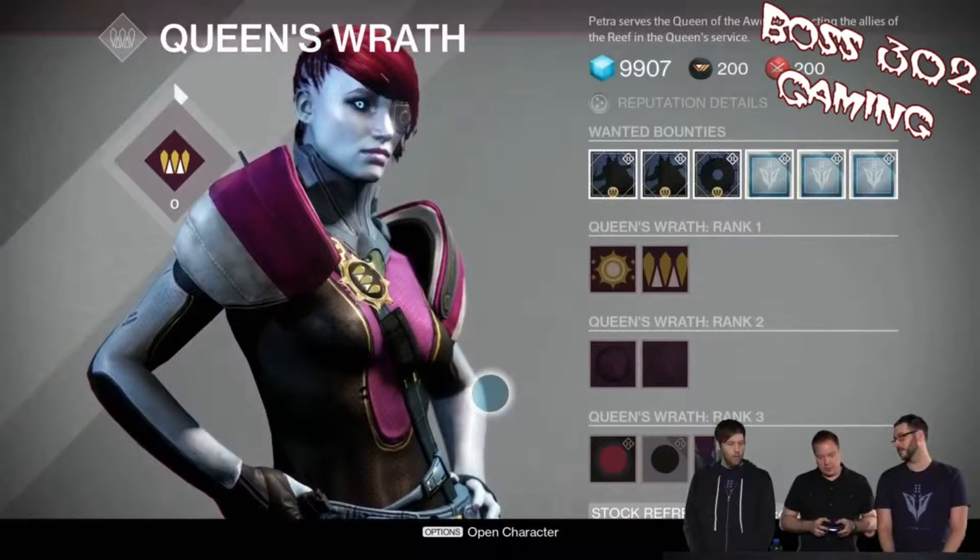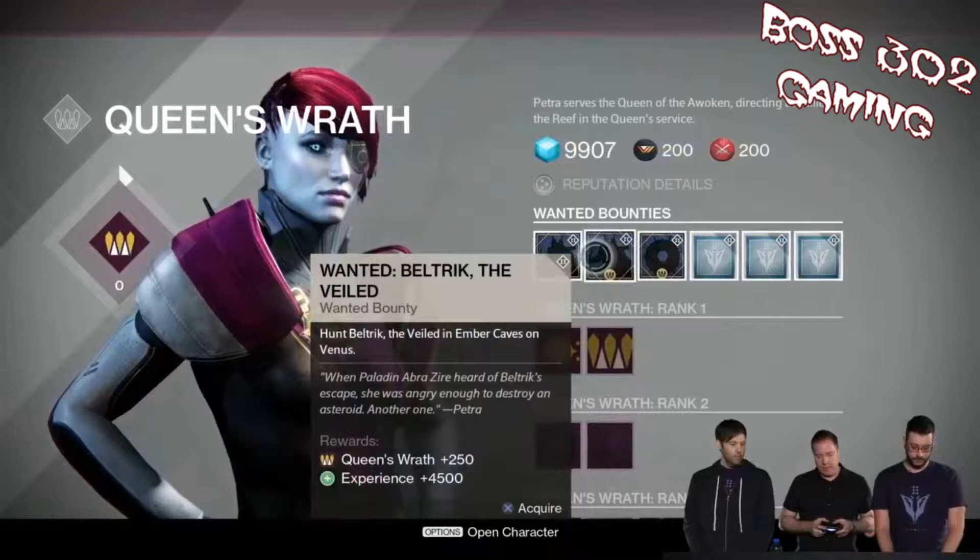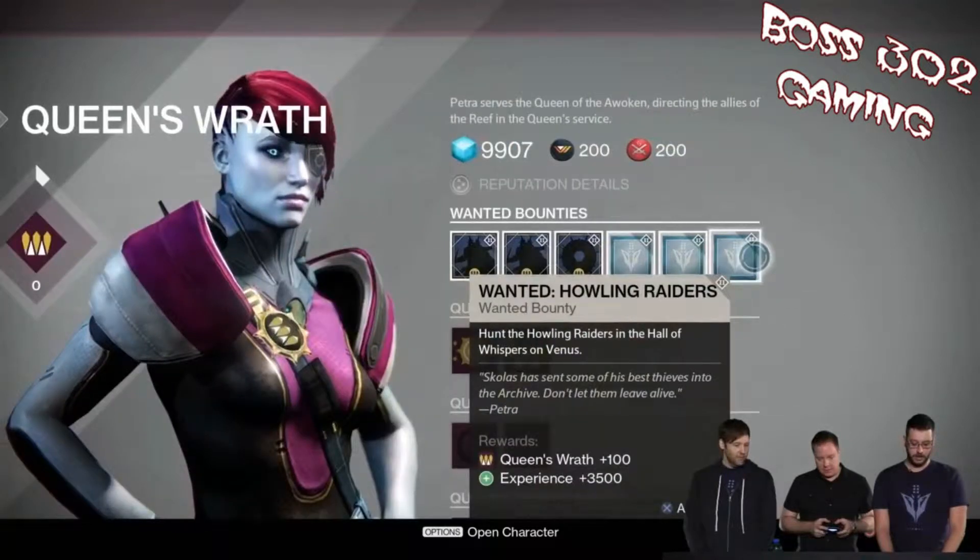The Queen's Wrath is going to be our new vendor — pretty much like Eris Morn. We're going to get all of our bounties from her, and we'll be able to unlock the Queen's Wrath shaders and emblems for those people that remember those from the early stages of Destiny. We have confirmation that these bounties are not just going to be a rehash of the original Queen's Wrath bounties — they completely redid all of them. There are also cool shaders and a ship you can get from her.